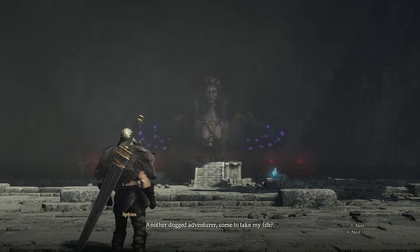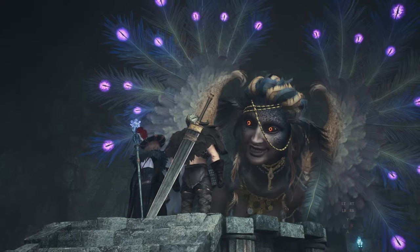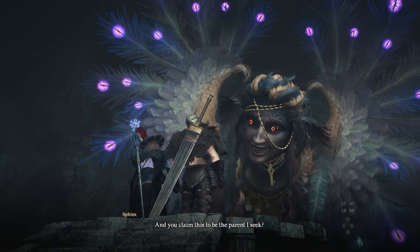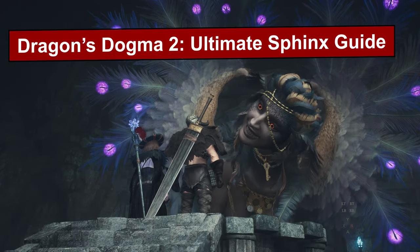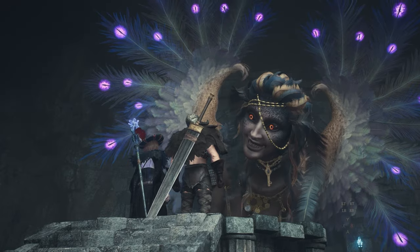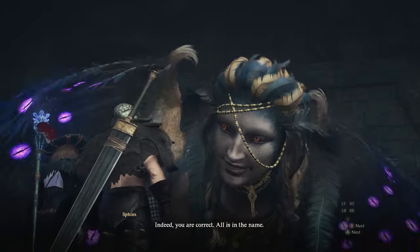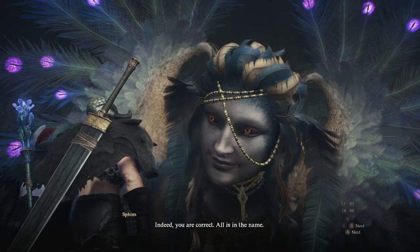Dragon's Dogma 2 is an open-world RPG with lots of secret or optional quests to complete, and one of the most unique ones is the Sphinx questline, where you complete 10 riddles for a massive set of rewards. I'd highly recommend everyone go there at least once and try this questline because it's really fun. The Sphinx riddles aren't just answering questions — some ask you to go across the map and collect various things, bring them items, or solve little tasks.